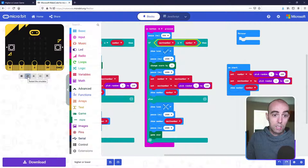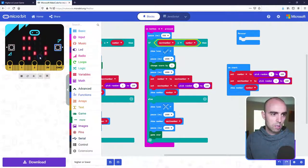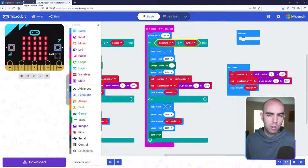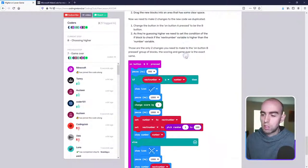So the two changes are: change to 'on button B pressed' and change the comparison to 'greater than or equal to'. Testing: 89, press lower — correct, 51 then I guess higher — correct! Then 54, I guess higher — incorrect, it was 17, game over, score two. The complete game is working. That's the whole project done!